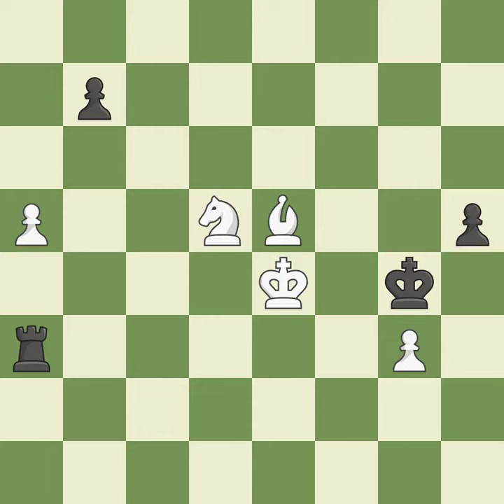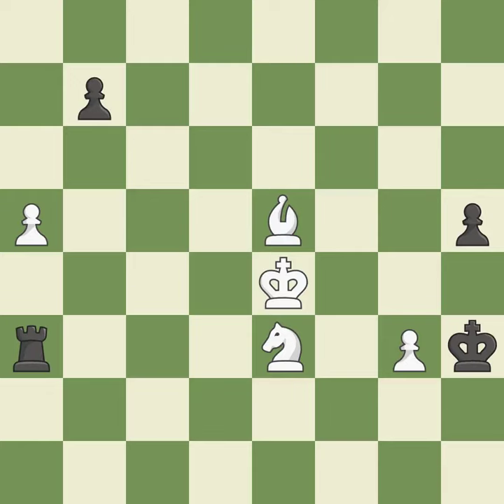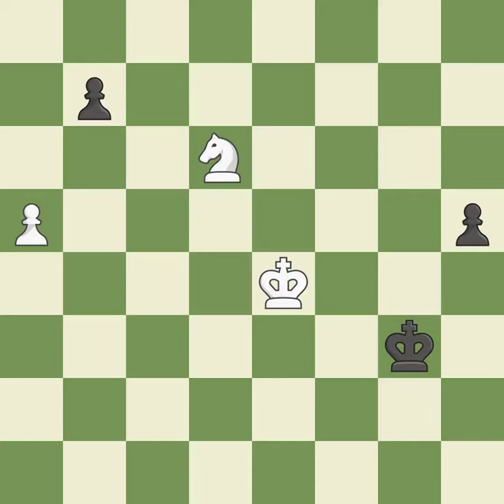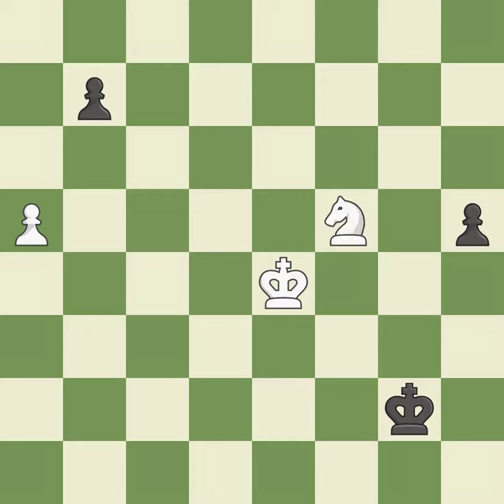A pawn that was being attacked and had no defenses is now protected — good. This poses a risk of winning a pawn — good. Very precise — best. This moves away from the knight. A pawn that was being attacked and had no defenses is now protected — quite good. This causes material loss — a mistake. Recaptures — ideal. Backs off. A passing pawn could be promoted as a result of this — ideal. What I would have advised is ideal. A passing pawn could be promoted — quite good. This is the only good move. This stops the opponent from being able to push a passed pawn towards promotion — a great move.